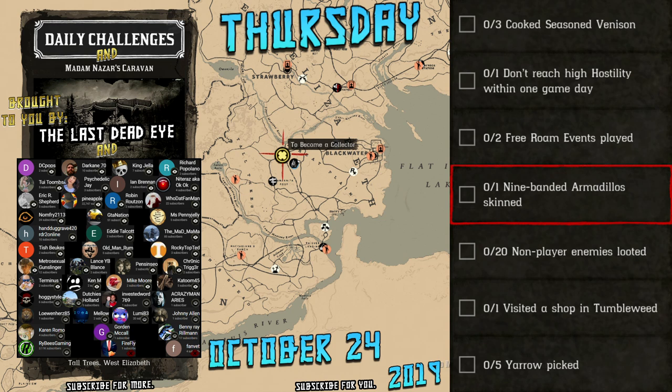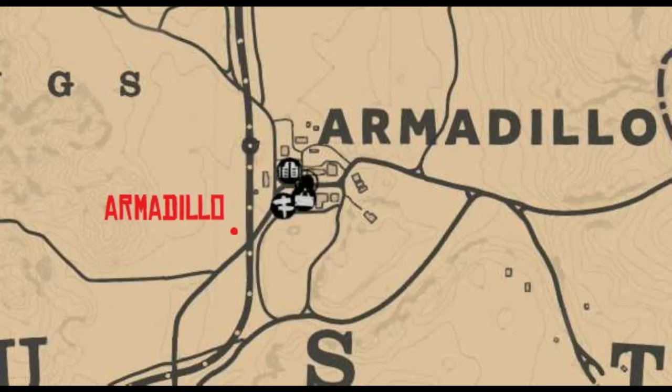You can harvest venison from white-tailed deer, pronghorn, elk, and moose. One game day is 48 minutes real time. A real good spot to find non-player enemies is Thieves Landing. Alternatively, you could start up a mission like a bounty mission.